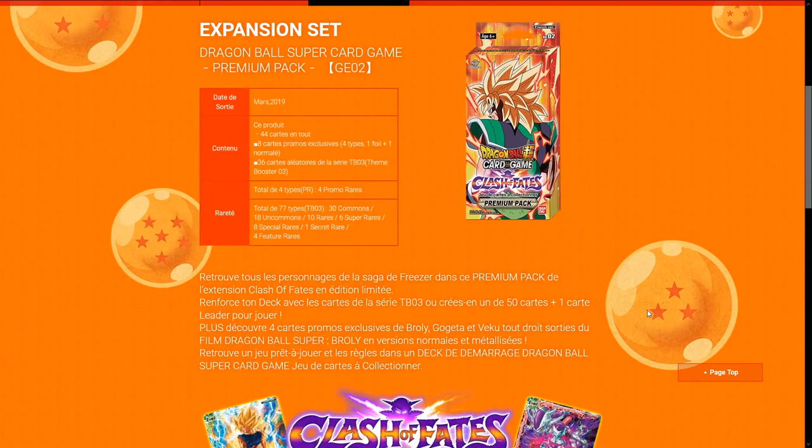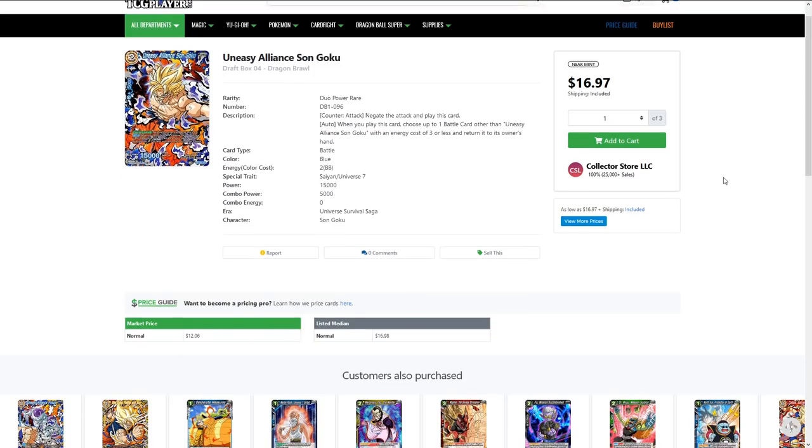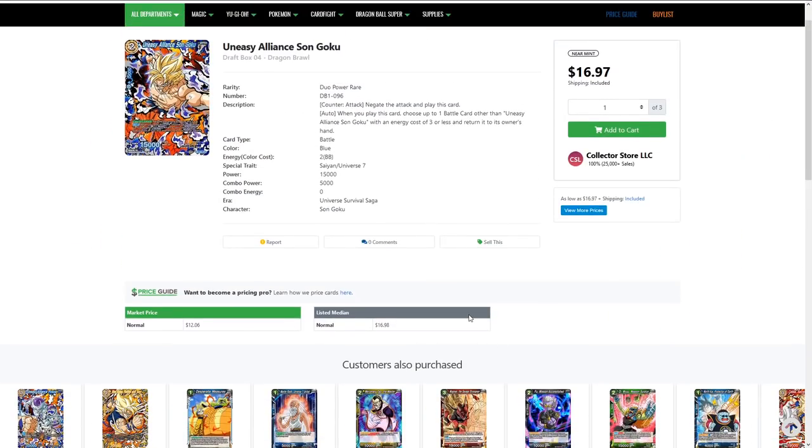Hopefully they'll do something similar with the upcoming premium pack in June with the draft box stuff. Moving on — the Uneasy Alliance Goku, Son Goku. This one is around the $12 mark and now coming up into the $16 to $20 range. Two energy is a lot, but it's still a counter in line with other two-drop counter cards. The fact that you can return anything three or less on either side is pretty awesome, and it's a Universe 7 card, so all the Invoker and Universe 7 stuff benefits from that.